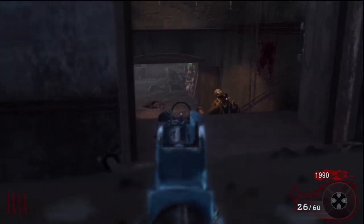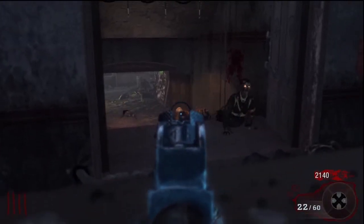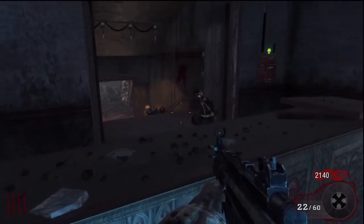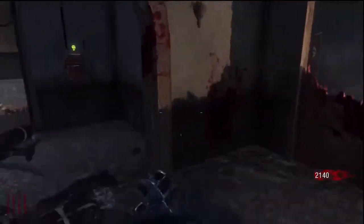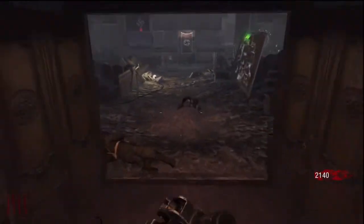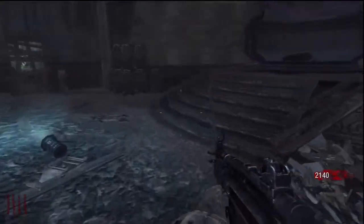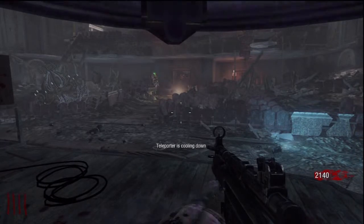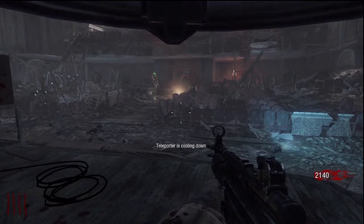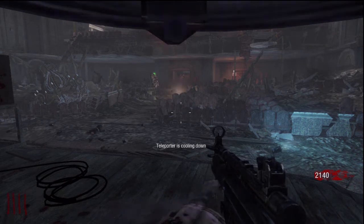One of the key weapons on this map — I think it's called the thunder gun, that's what I call it. You basically only use that whenever you're going from the lobby and around the map. Once you go around the map and get back here you can switch back to your other weapon.